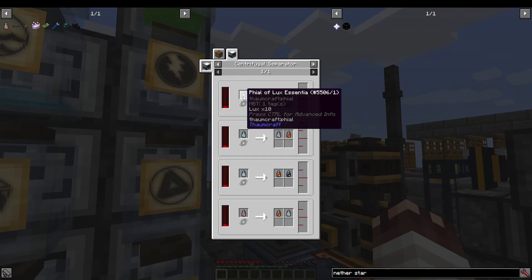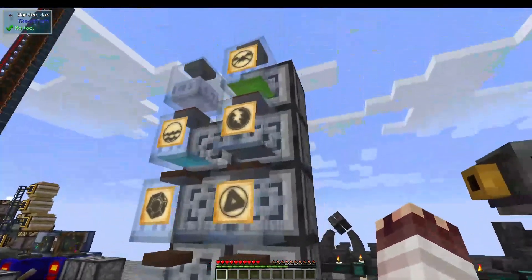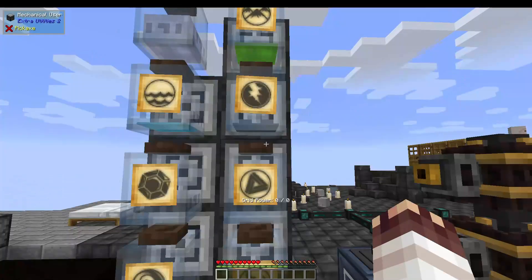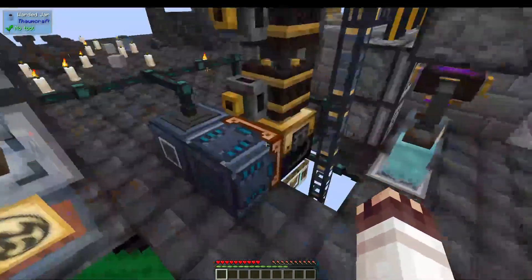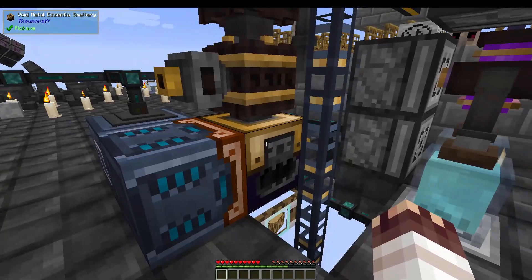Unfortunately, getting these phials in the first place is not so easy. The only way to fill up a phial with essence in Thaumcraft is to right-click on a warded jar. And the only way to fill up those warded jars that I know of is to melt objects for essentia in an essentia smeltery.